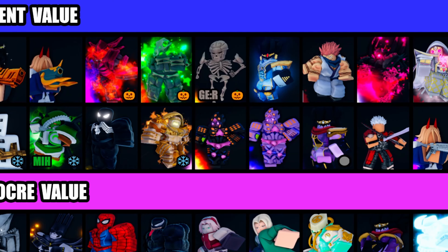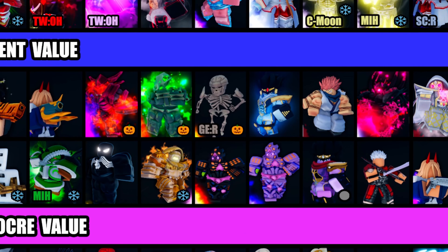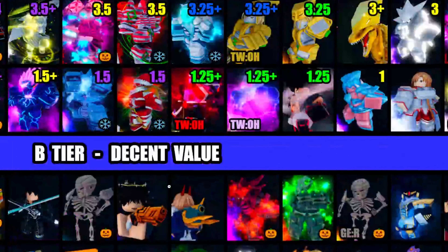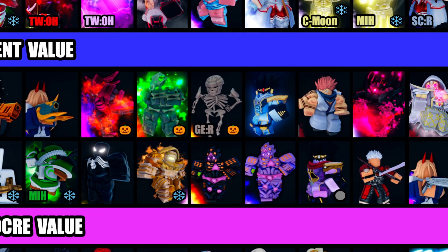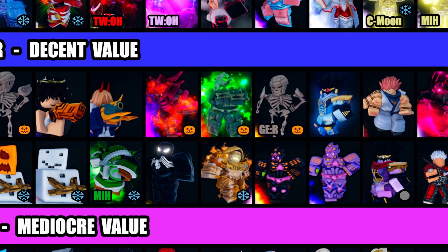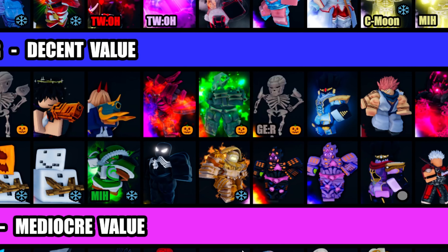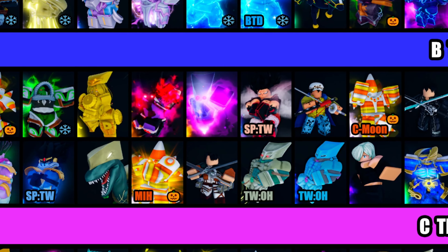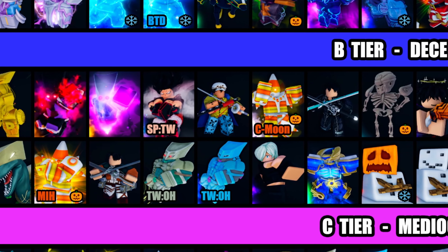Moving on — what even is B tier? It's shorter now because everything is going down. B tier has some Halloween skins which you guys are going to be getting soon, plus Sword the World and Snowman. Wait till the end because I'll show the full tier list, and don't skip or you'll miss the giveaway.